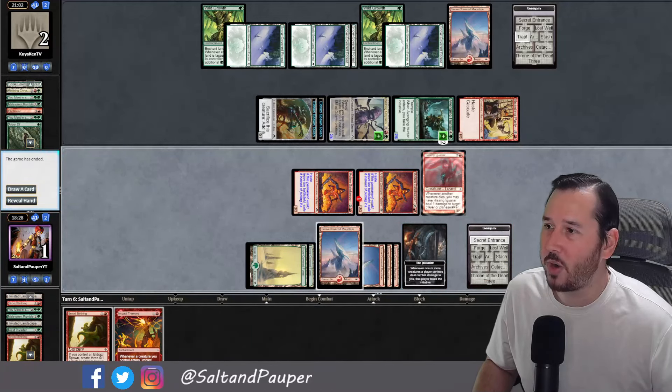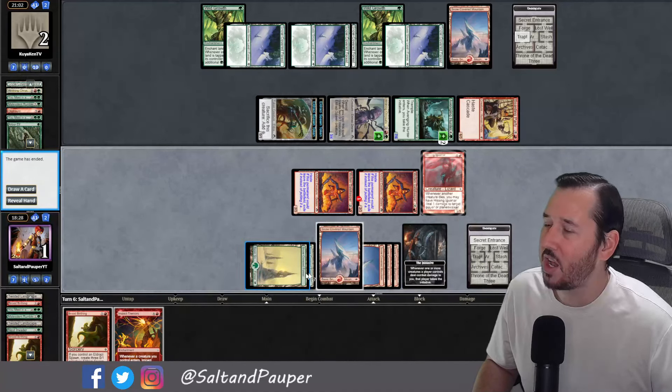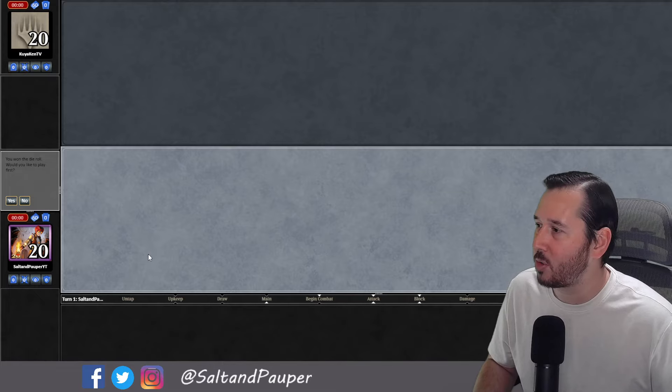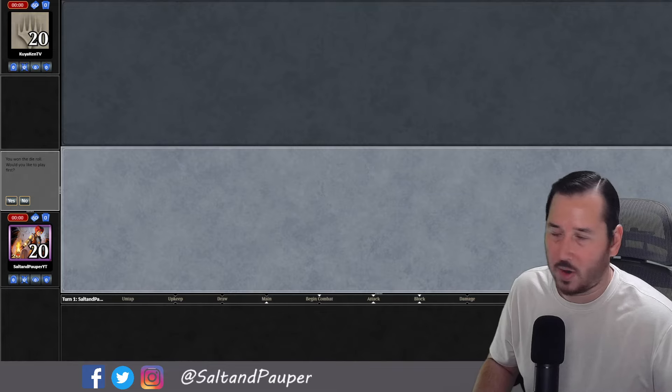Good showing from the deck though, to race a fully-powered Red-Green Stompy with Boarding Party. If we had had one more red source, I think we could have killed them. We were able to see a path to winning — just didn't find it in the moment. So that's how it goes sometimes. Let's roll into game 2 against Gruul Beatdown, Gruul Cascade, or whatever you want to call it — Gruul Drazi Aggro. We are on the play this time.